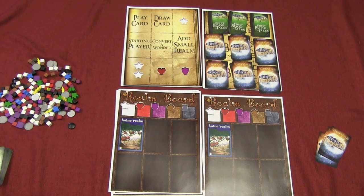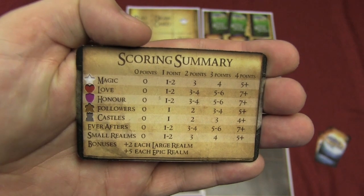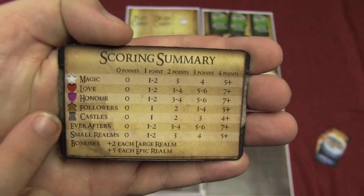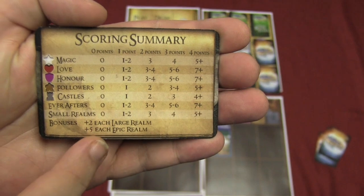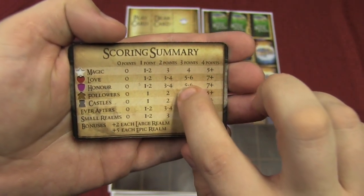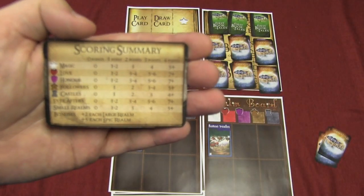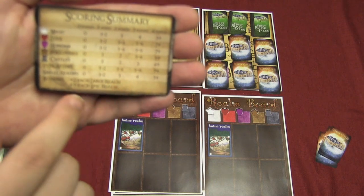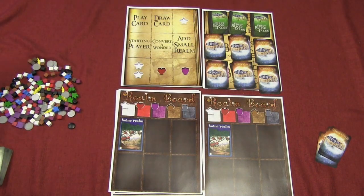What players are attempting to do in this game — to tell the best story that they can — is they're trying to get points. This card here will show you that at the end of the game, depending on how much magic, love, honor, followers, and castles, Ever After cards, small realms, large and epic realms you have, it will show you how many points you get. For example, at the end of the game, if you have five honor, you're going to get three points. Each of them has a different value, while each large realm and epic realm give two and three points respectively. There are a few other ways to get points, but that's the majority.